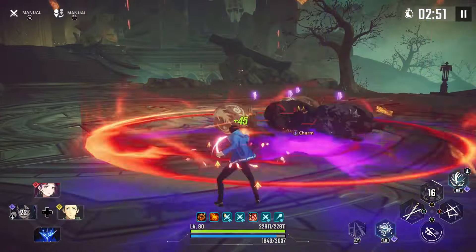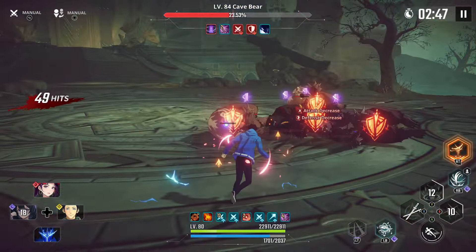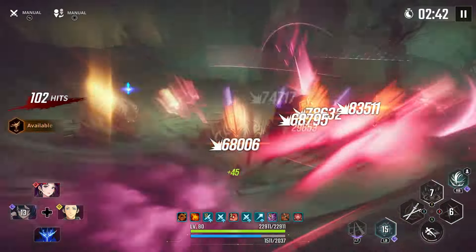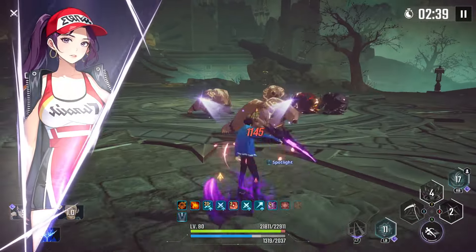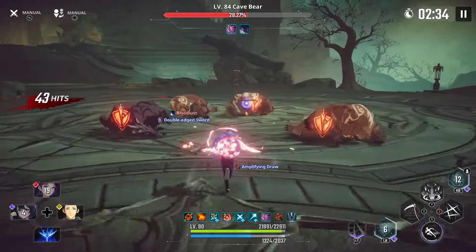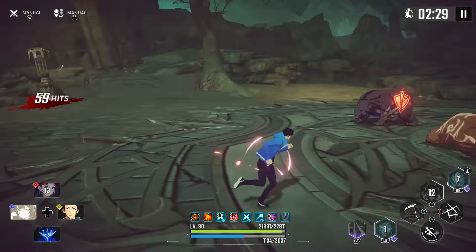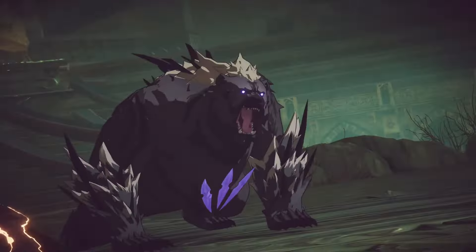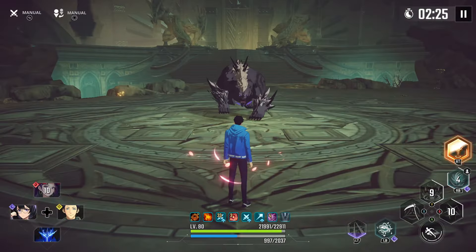I decided to use the other skill that gives attack and defense down — kind of reminds me of Sasuke's Chidori, which is probably why I like it. Either way, just wanted to go over the ruins that were buffed. Most to all of the defense decrease ruins were the ones that got buffed, and they're not to be slept on now that we can really cater to the defense penetration meta.